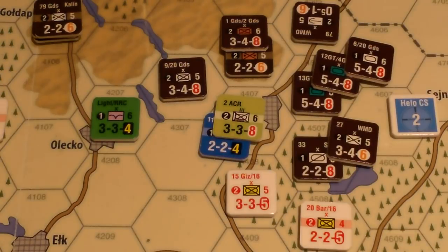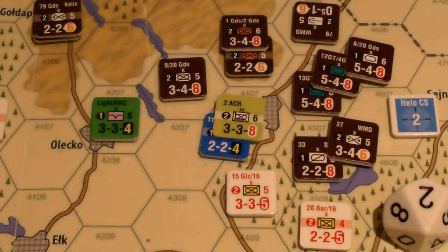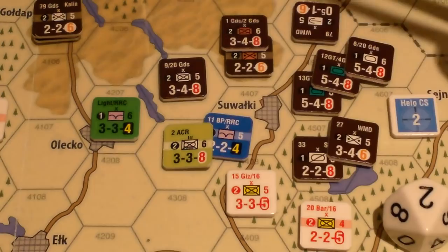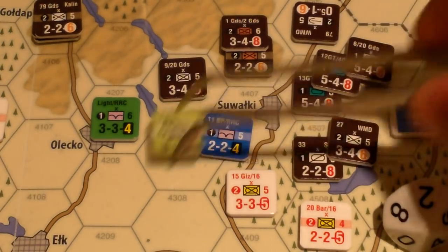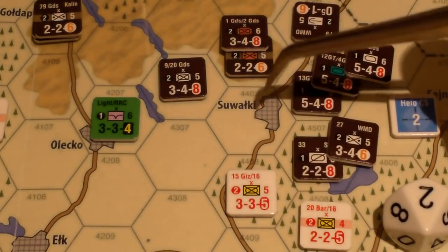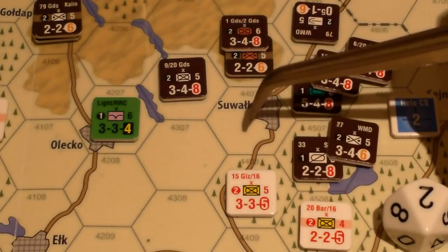So it's minus two — let's do this. Rolled a two — two minus two is zero. Looking at the result: no attacker losses, NATO loses two and retreats. This is absolutely devastating. There's no way to hold the town and no way to save these units — they're already damaged.